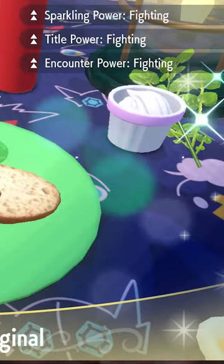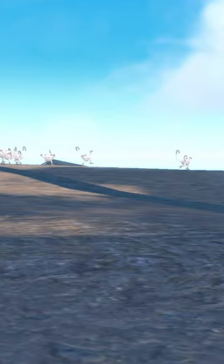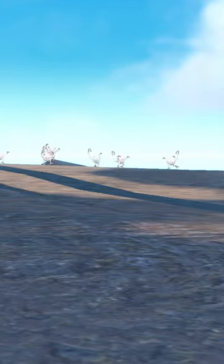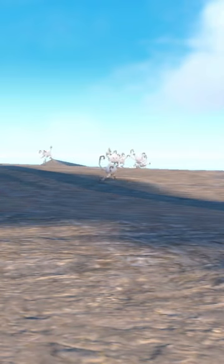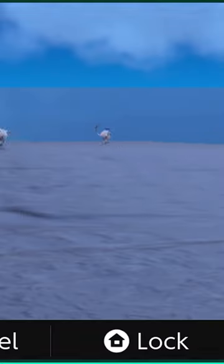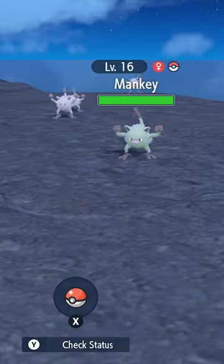This is going to get us encounter power level three and that beautiful shiny boost. Now that we are here, I need you to just move to around this spot right here, right next to the windmill so we can see the Mankey spawn in. I need you to go ahead and head in and out of the picnic, respawning Mankey as soon as you see them stop spawning. Keep doing this over and over and you too will get a shiny Mankey.